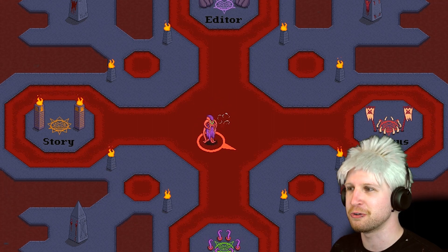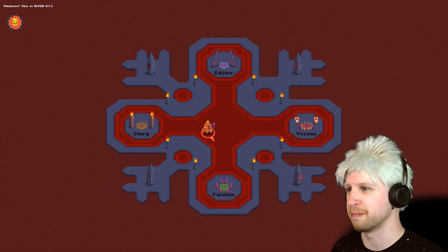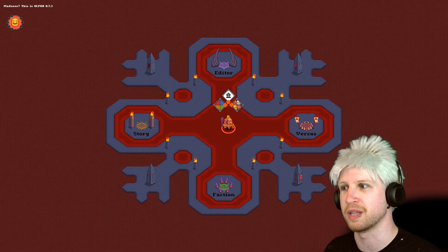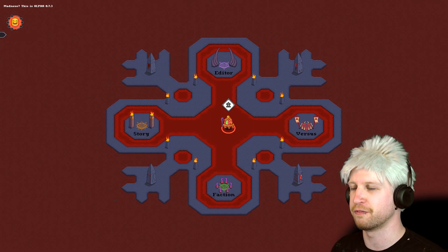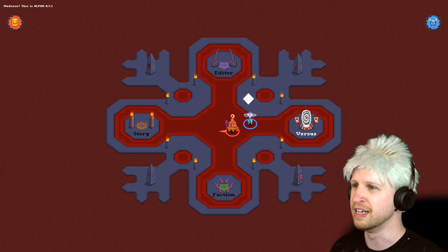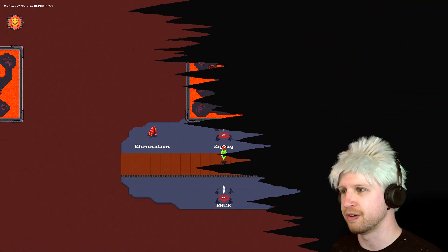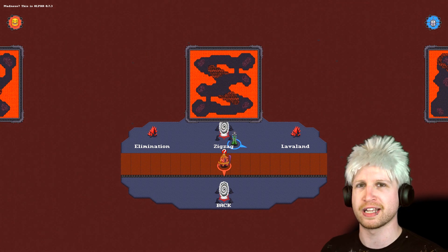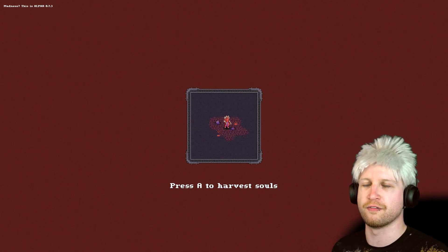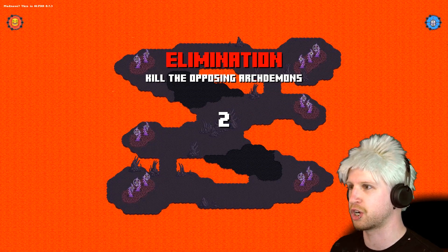I like this Cthulhu dude — he's pretty cool but also kind of weird. This guy's pretty neat as well. There's going to be story, faction, level editor, and then there's versus. We're going to play a fight against an AI opponent today. It's a really interesting choice how you actually select the levels — you walk on a conveyor belt and hit crystals to choose different game types. But I guess we'll just go right into it.